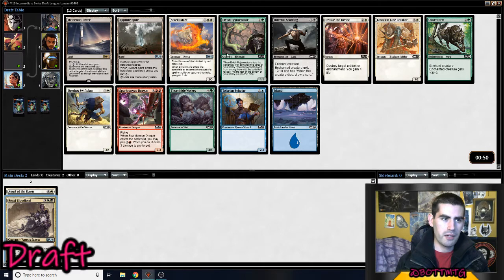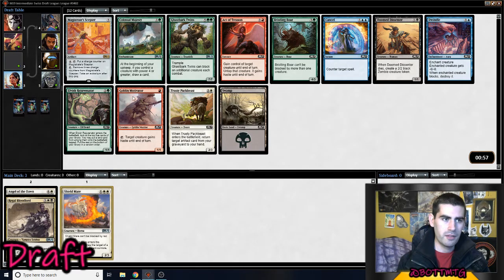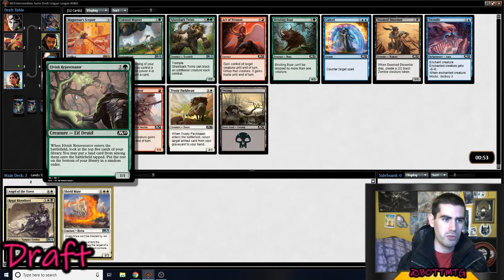Another decent green card. A fixing card which you could pick up for Regal Bloodlord. There are a couple of white cards here — Shieldmare goes well with Regal Bloodlord as well. The Dragon's decent but I think I'll take the Shieldmare. It's pretty good against targeted effects. Now the green's coming — Colossal Majesty, Garruk's Twins, and a second Rejuvenator.